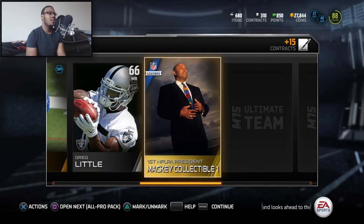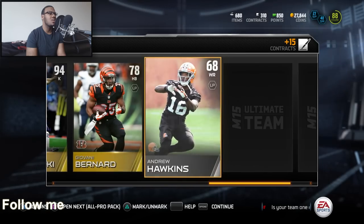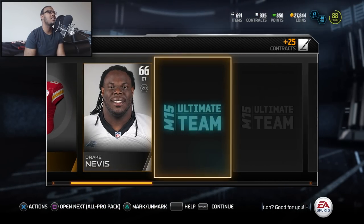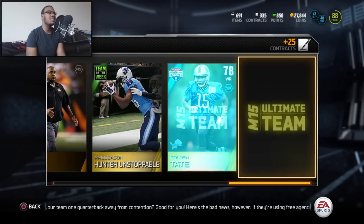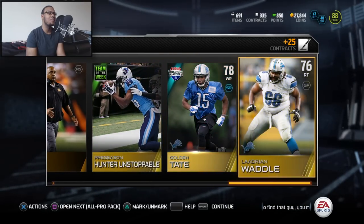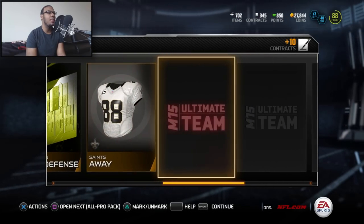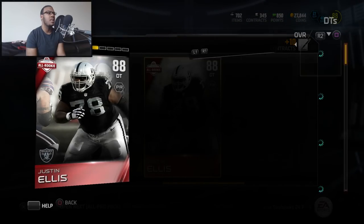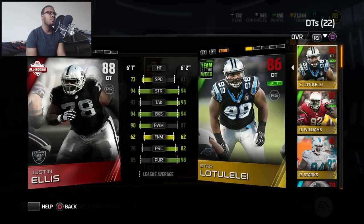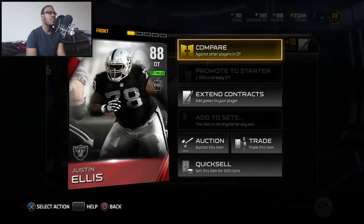Mackie and Gostkowski — I think I already got him so I can sell him. This is another dud pack. I got two good packs and the rest — I got 25 contracts. See, that's the thing: when you see you get tons of contracts, you know you're getting somebody good — you know there's an elite somewhere. But there wasn't. The topper is going to make up for this. Justin Ellis! I think I needed a defensive tackle anyway. Let me compare him — that all-rookie 88. He's got that speed advantage too, so he's definitely going to make it to the team. Promote to starter, hands down.